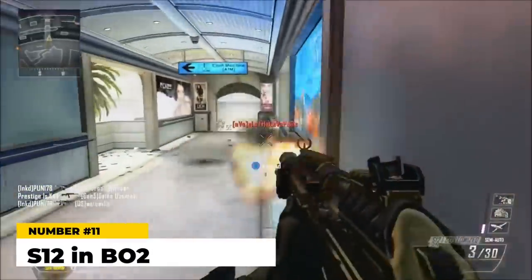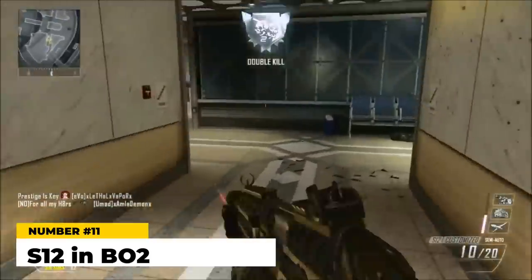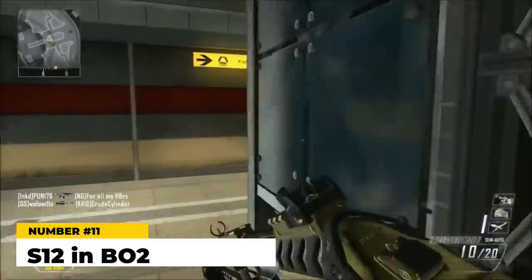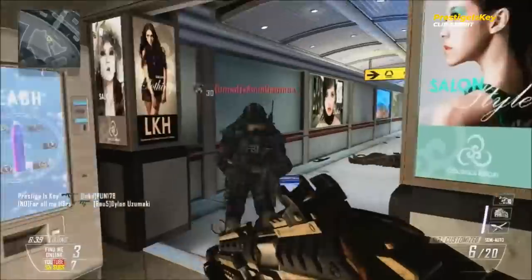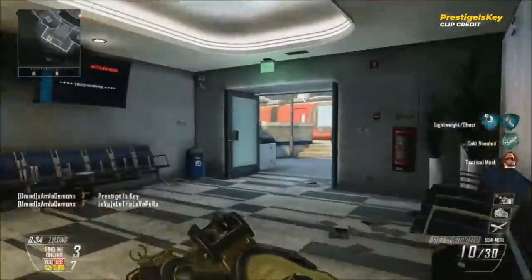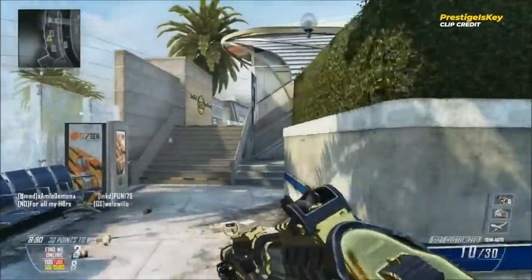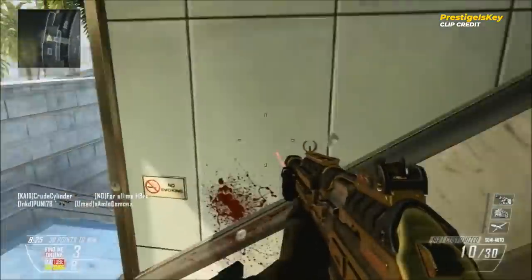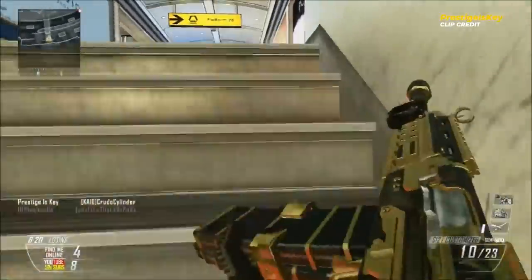At number 11 we have the S12 in Black Ops 2. It's funny to think about now since CoD players dread semi-automatic shotguns, but back in the early days of CoD they were nothing to be afraid of. The S12 was a semi-automatic spam shotgun that absolutely nobody used because of the horrendous damage and range. It would tear people up super close, but all you had to do was take a few steps back to make it irrelevant. It was annoying in hardcore, but outside of that it was crap — one of the worst shotguns in CoD history.